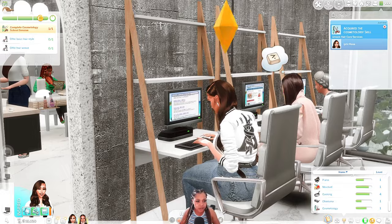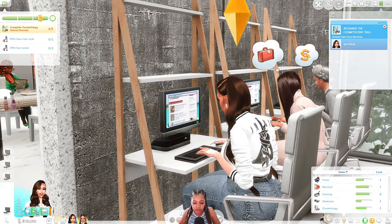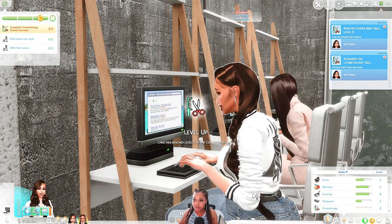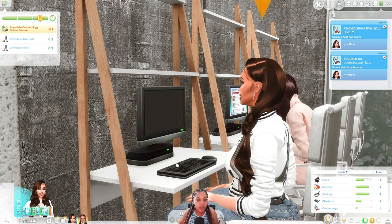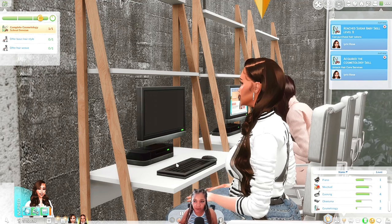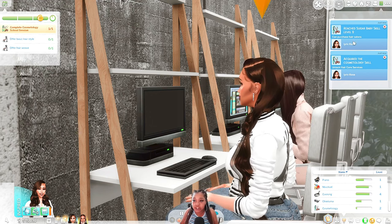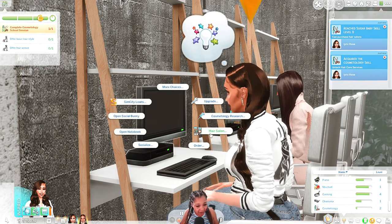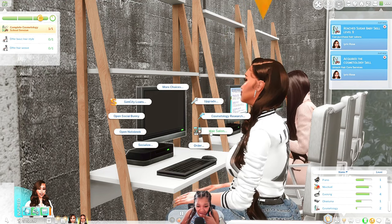Studying customer service, studying salon branding — the bar is moving fast. She's about to hit level two. Oh — it says she can now purchase hair salons. There's a funny glitch where the notification says 'sugar baby skill level two' but it's clearly meant to say cosmetology. Either way, at level two she can buy a hair salon even without a cosmetology license yet.